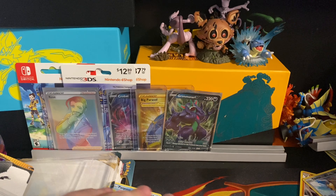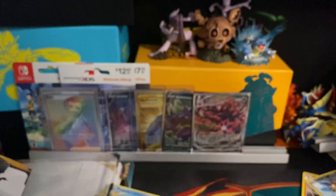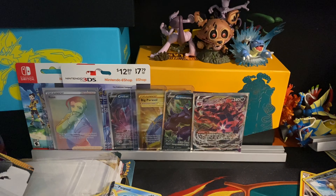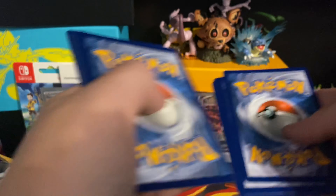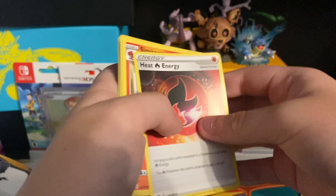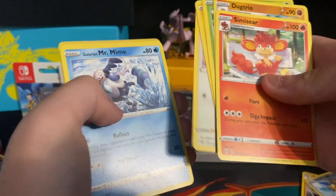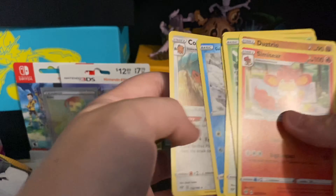I'm opening up a sixth pack — another Centiskorch. Code card to the side. Leaf type energy, heat energy, Simisear, Doubletrio, Pansage, Electabuzz, Fletchling, Valerian, Mr. Mime, Torchic, first holo of Duraludon, and the final card will be a holo Copperajah. I guess we'll do two more packs each and then end the video — that's about nine each.